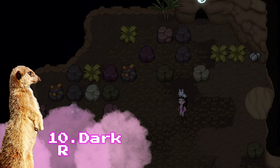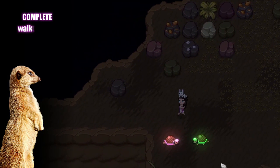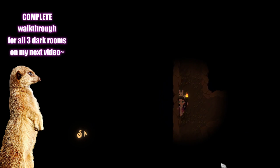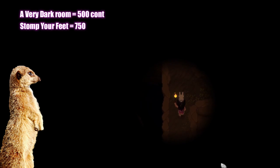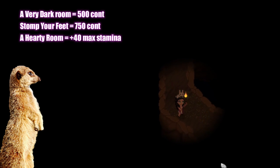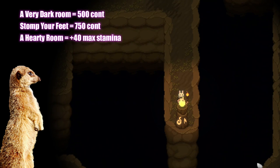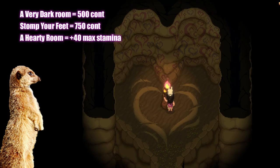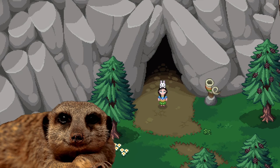Dark Rooms. Last on the list are the most irritating rooms in the caves — the dark rooms. I'll just be sharing what you can get from them, but don't worry, I'll be sharing a complete walkthrough guide in a different video. Finishing the maze in the very dark room will give you 500 free contributions. Finishing Stomp Your Feet will give you 750 contributions. But the one with the really good reward in my opinion is the harder room, which gives a permanent plus 40 max stamina.